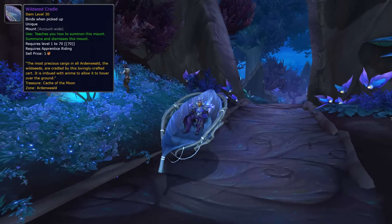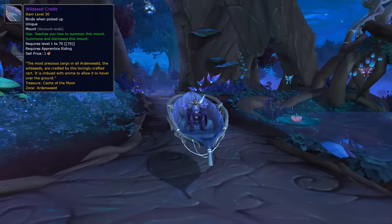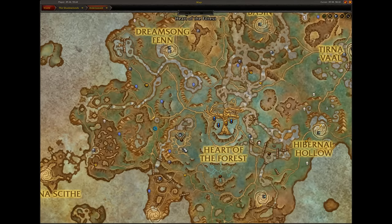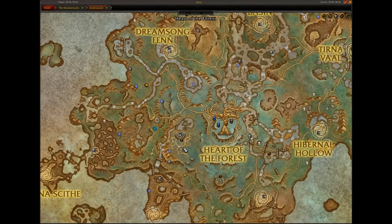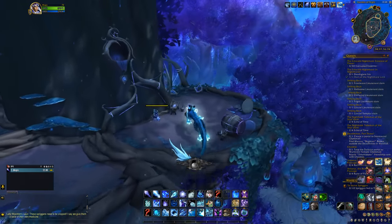For the next 3 mounts, we're heading over to Ardenweald in Shadowlands. If you've never played that expansion, you have to complete the storylines of 2 zones — Bastion and Maldraxxus — before you unlock Ardenweald. Starting with the Wild Seed Cradle: you need to collect 5 items and combine them together, in no particular order. The Diary of the Night can be found on this platform on a small desk.